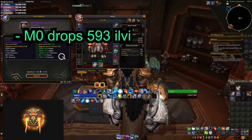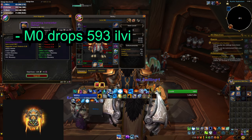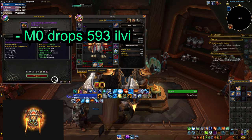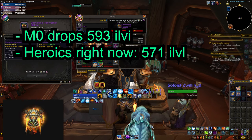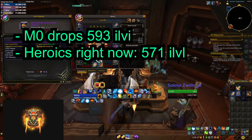The gear you're going to get in Mythic Zero is going to be 593 item level. Obviously that's way too high and everything in there is going to be tuned for a much lower number. The gear we get right now from Heroics is 571 item level, so that means if you're around that number, you should be more than fine.